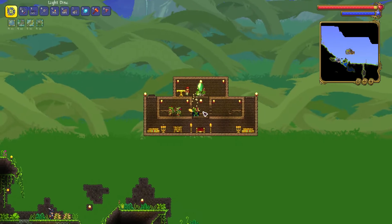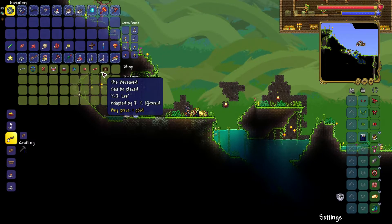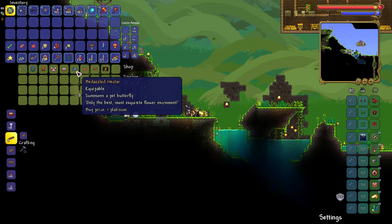The jungle pylon has three villagers, and the traveling merchant wants to visit them. So if you have multiple houses with multiple pylons, it may be tricky to find the traveling merchant.